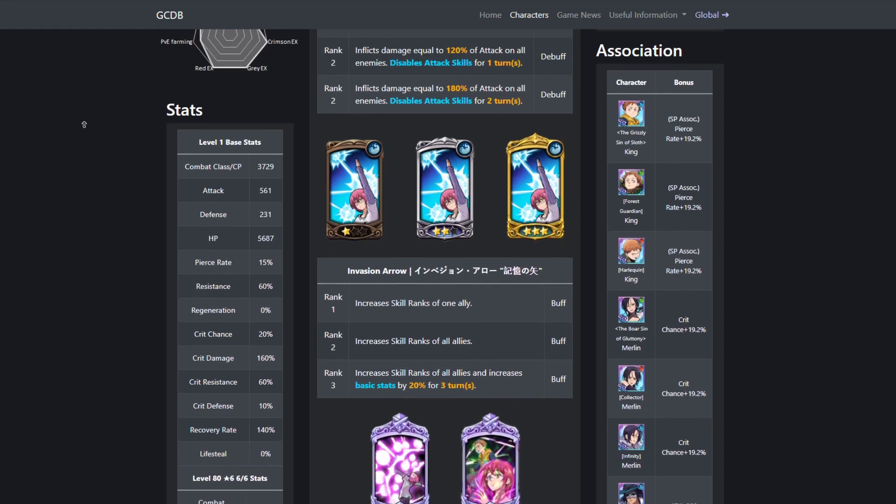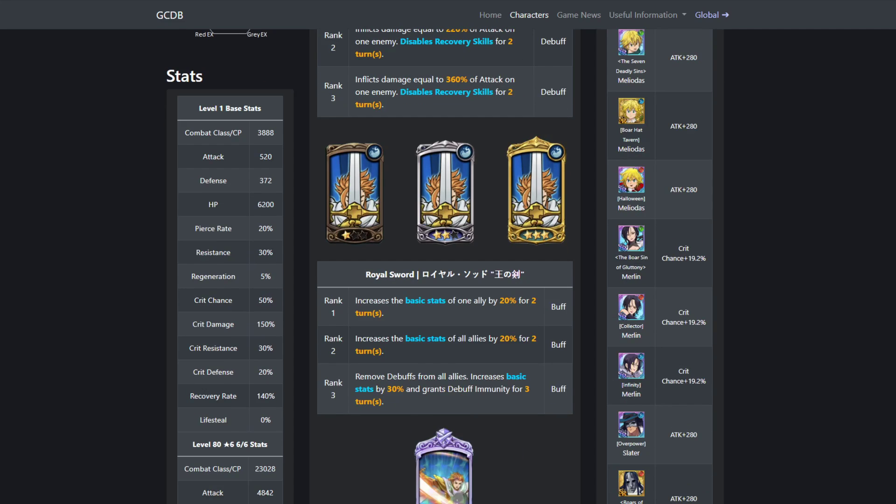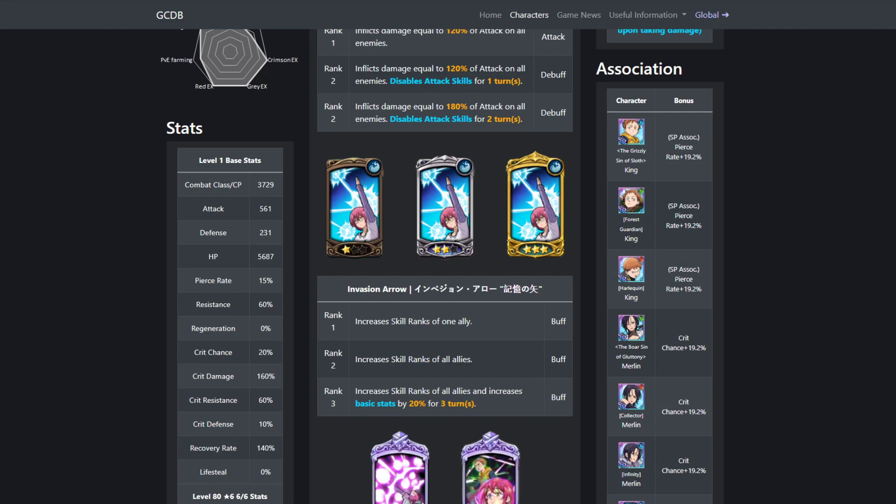Gother and Arthur are just super good for this raid — just amazing. Arthur is an amazing unit; everyone should have built him by now. My Arthur is 6-6. He's practically free because he's in the gold coin shop, and he's on every single banner in the game. He literally costs 20 coins whenever he's discounted. Gother is the first coin shop unit you should have got, so between Gother and Arthur, it's practically free-to-play already.